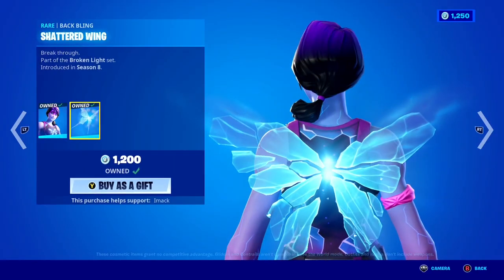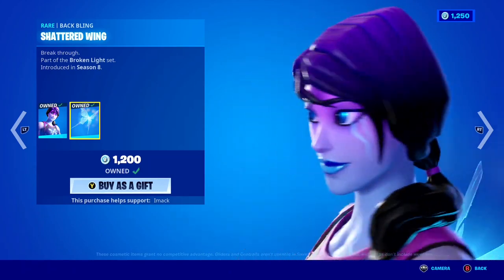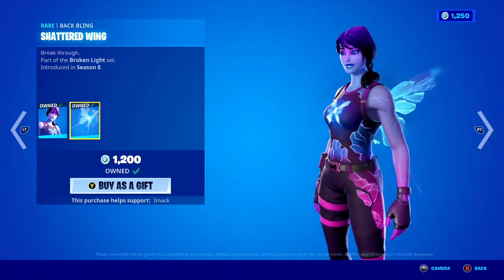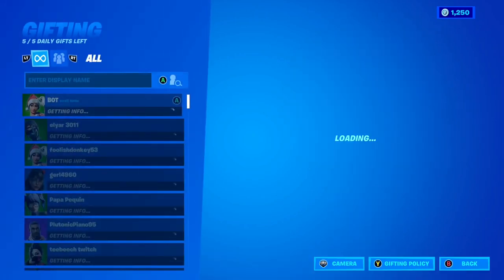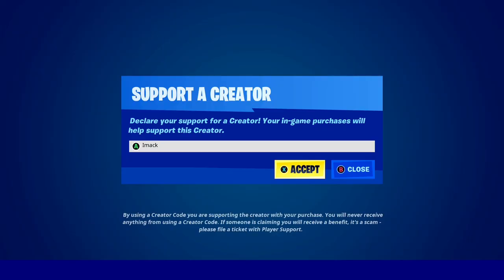Starting off, the Dream Skin is back today with the Shattered Wing back bling here inside of Fortnite. That back bling goes well with so many skins, and it is absolutely insane. If you guys want to gift it, let me know, and if you're buying it and you want to support me, feel free to use code IMAC, hashtag ad.